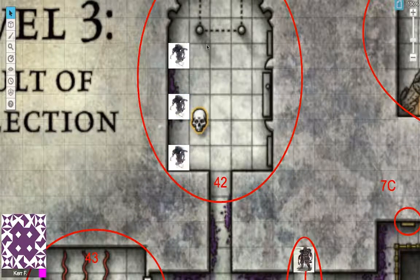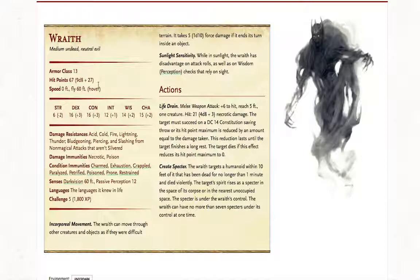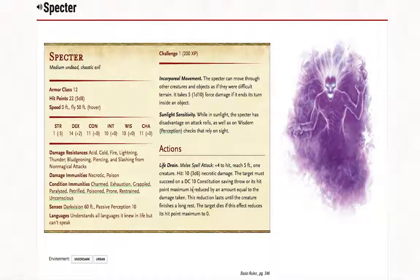Wraiths have low AC but relatively high hit points and many resistances — resistant to acid, cold, fire, lightning, thunder, and bludgeoning, piercing, and slashing from non-magical, non-silver weapons. They're immune to necrotic and poison damage, and immune to charmed, exhaustion, grappled, paralyzed, petrified, poisoned, prone, and restrained conditions. They can see in the dark and pass through characters. Their two key abilities are Life Drain — very dangerous since characters cannot regain hit points during this adventure — and Create Specter. A specter is a weaker version with the same life drain ability and fewer resistances.